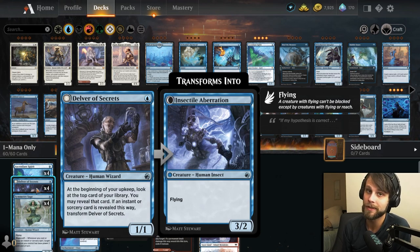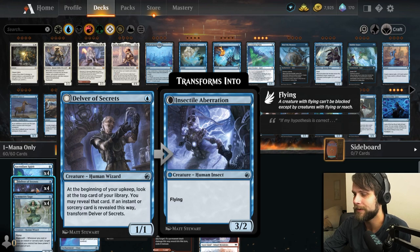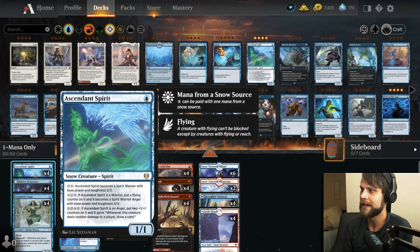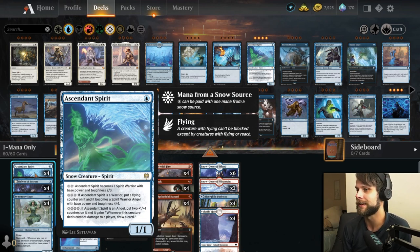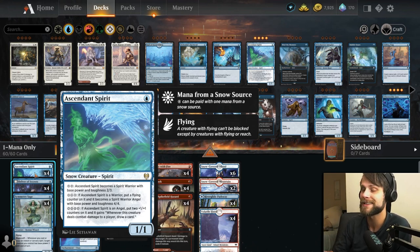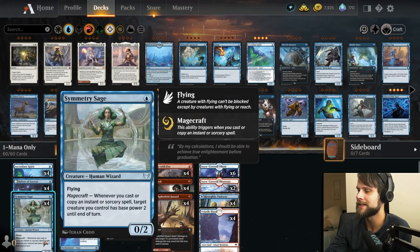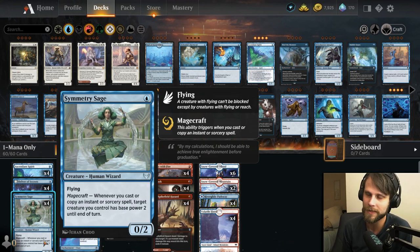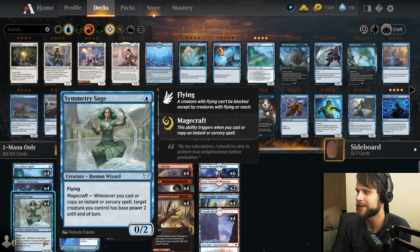Our creature package starts with Delver of Secrets — capitalizing and hopefully dealing massive damage throughout the game. Flipping it into a 3/2 is probably the best turn two play we can make, very strong. Another pressure builder is Ascendant Spirit, a nice mana sink. We need mana sinks in a one-mana deck when we might not have anything to do for several turns. It's a 1/1 for one that you can power up once, twice, or even three times into a powerful card-drawing creature.